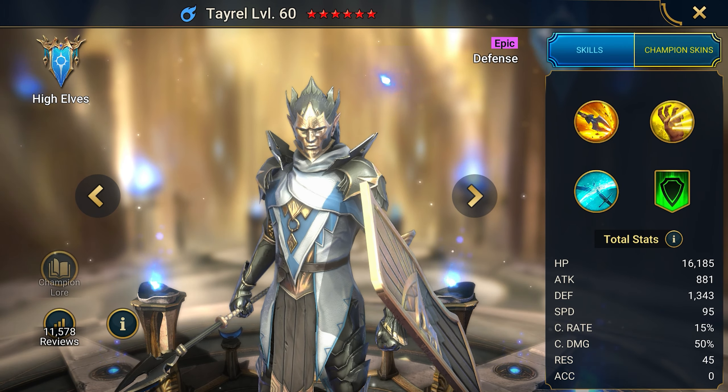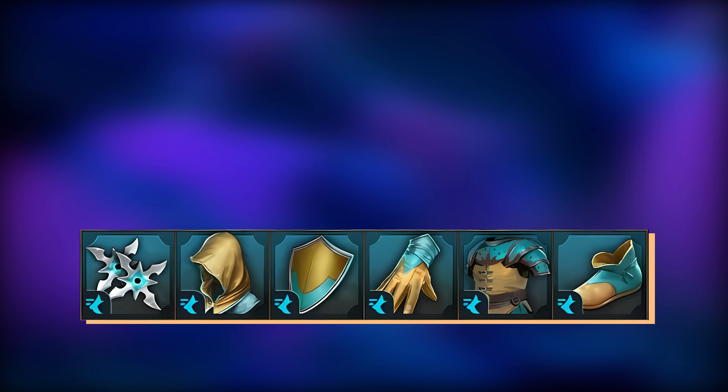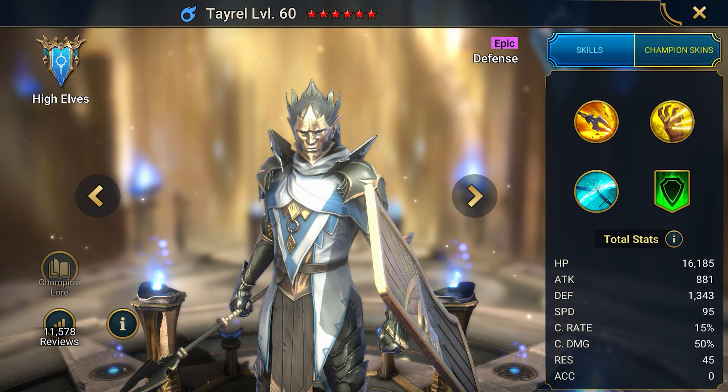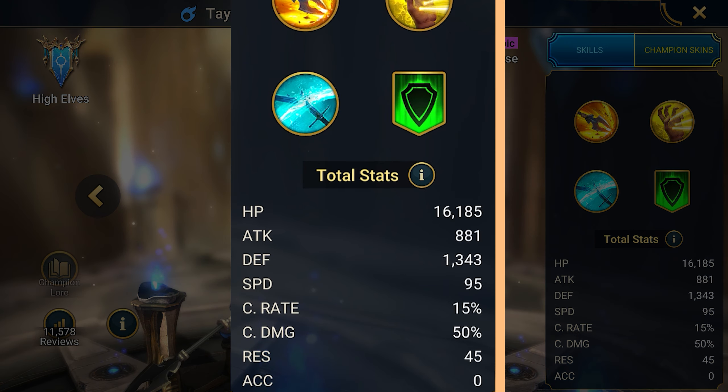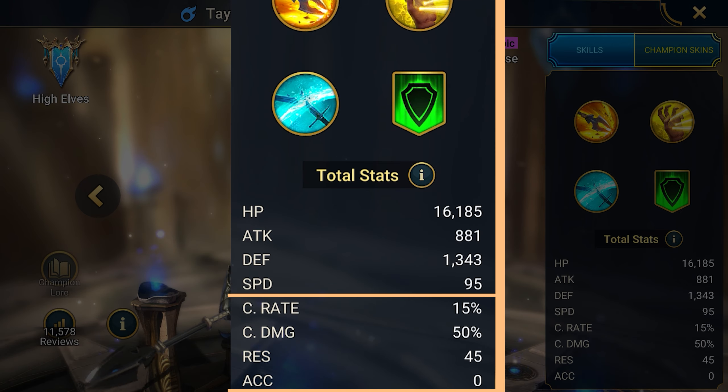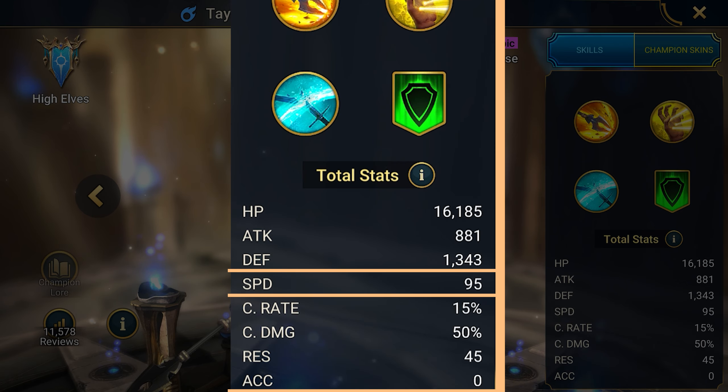Then there's Tyrell, a versatile offensive champion with strong debuffs, and we are giving him away via a bonus link in the description. When you create an account, pick up Tyrell and the second attack epic Aina at level 25. On A1 he gives an attack debuff. A2 gives a defense penalty and sleep when the target is under an attack debuff. And A3 cuts 50% of the enemy's turn meter and stuns when the turn meter is zero.